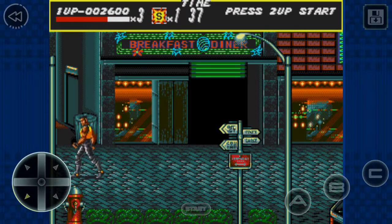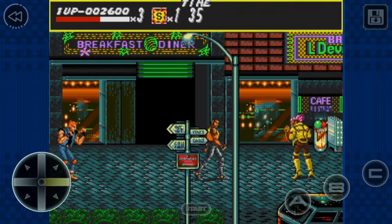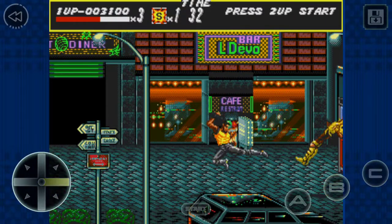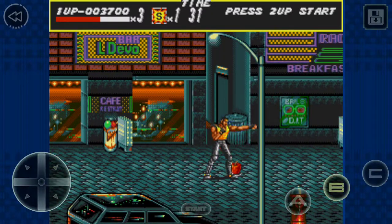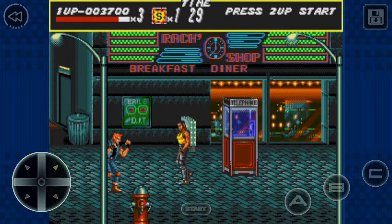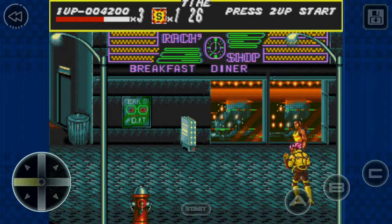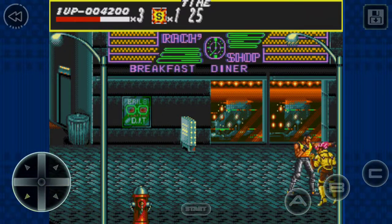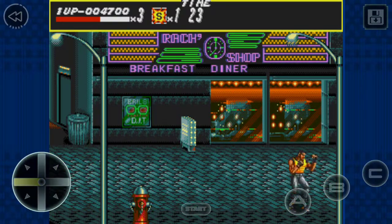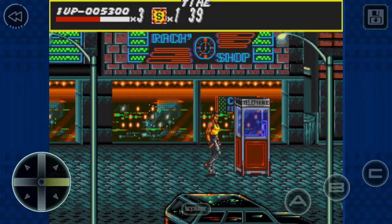There are additional bad guys that you need to pay attention to. Here's one of the phone booths so I can pick up the apple. I got a little bit of a health boost. They kept it where if I pick up a weapon and it falls, you can pick it up a couple of times, but at some point it's going to go away and it's not going to be something you can repeatedly use. There is the pipe that I can use as a weapon.